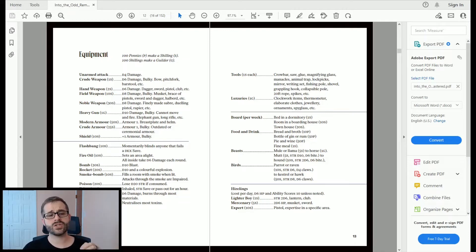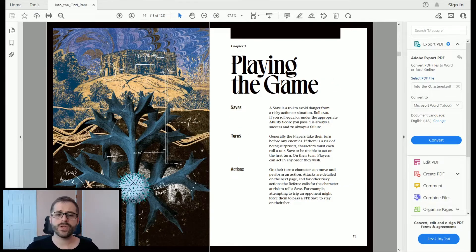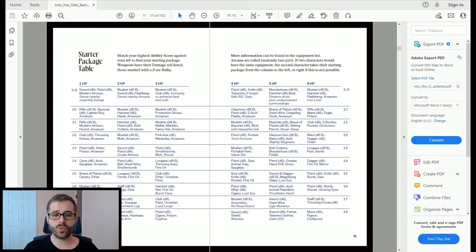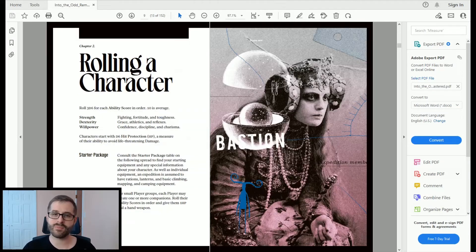There's a page giving information about equipment, and each weapon has a die associated with it — that's what you roll when attacking with that weapon. Chapter Three is all about playing the game: saves, taking turns, available actions, how attacks work, blast damage, how damage and critical damage are assigned, and using an arcanum. Some starting packages may include an arcanum, so you could start the game with a magical item or weapon.